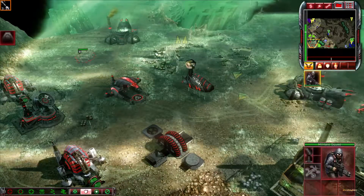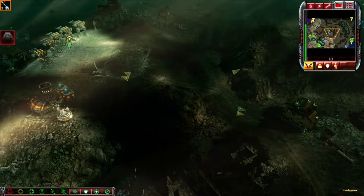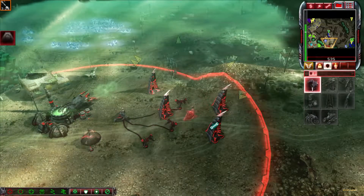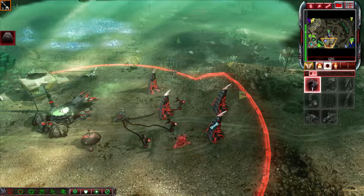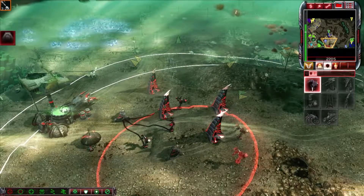The oppressors must die! Hurry! Enemy units sighted. Enemy base sighted. Construction complete. Construction complete. Unit under attack. Unit under attack. The Black Hand has arrived. Cannot deploy here.